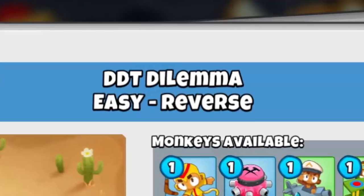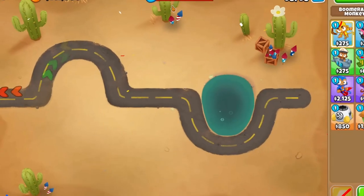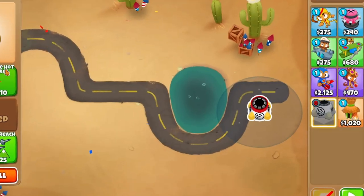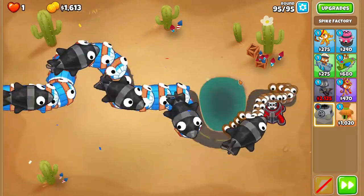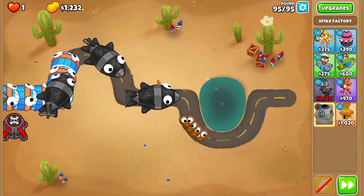Now we're getting into the DT Dilemma. It seems like we were in round 95 and we've got quite a specific amount of towers — a limit of towers on screen at the same time — and a very specific amount of money. Everything in here is very specific. My first guess would be Supermines, and we can actually pull it. DTs get absolutely destroyed from it, but it doesn't seem like it's quick enough. Maybe if we put it here at the back, but they come out of there, so I don't think that's going to be viable.